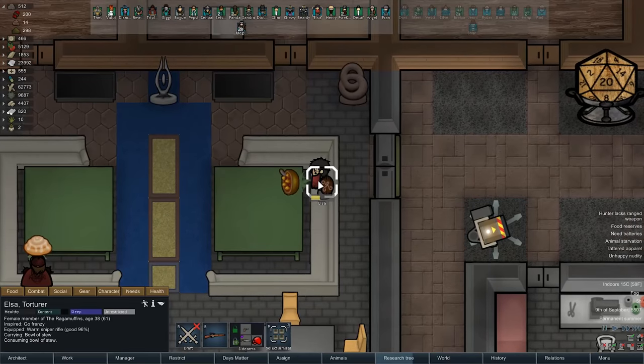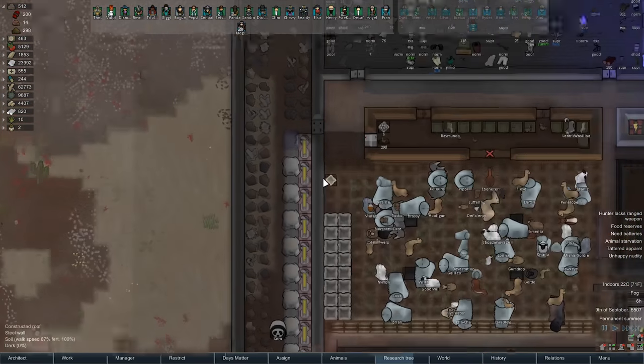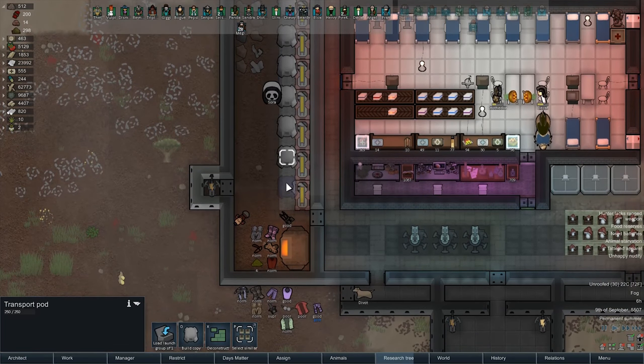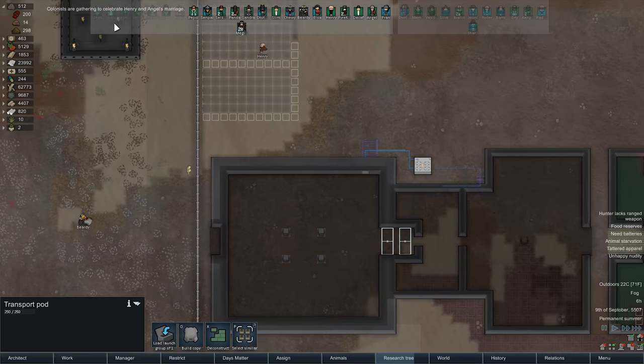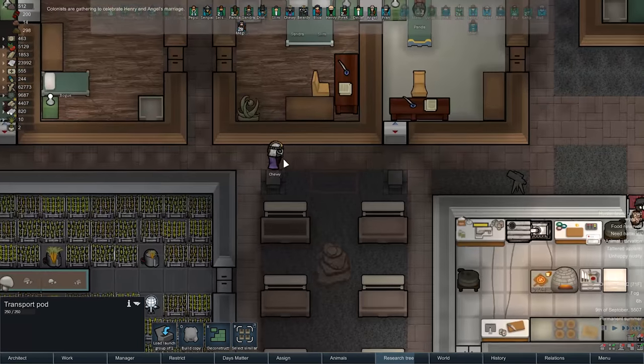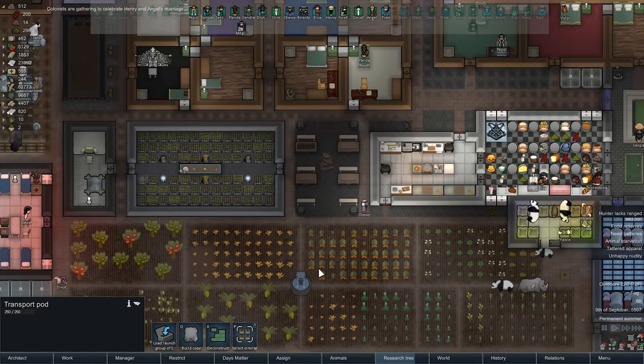Elsa has been inspired — she's got herself a go frenzy. Once these transport pods are done, I might try doing something here. But for now, Henry and Angel are getting married right here, and we're going to gather to celebrate that.